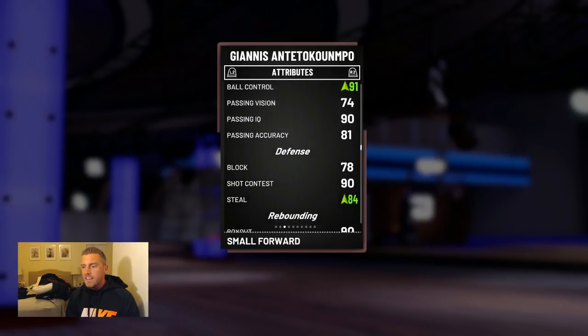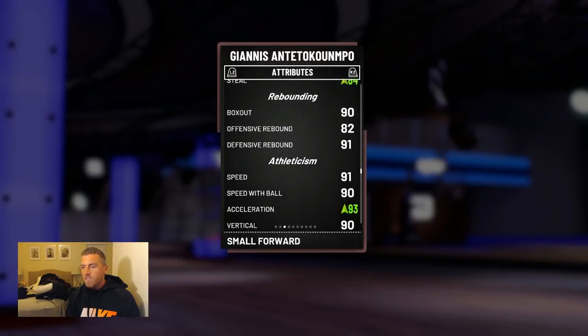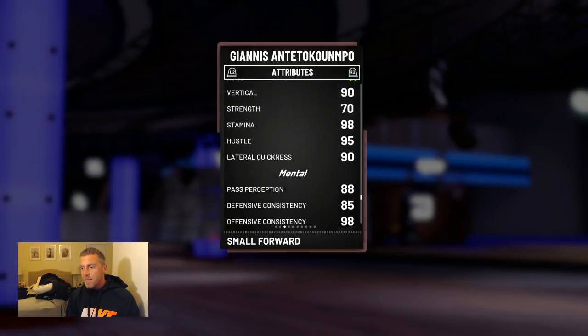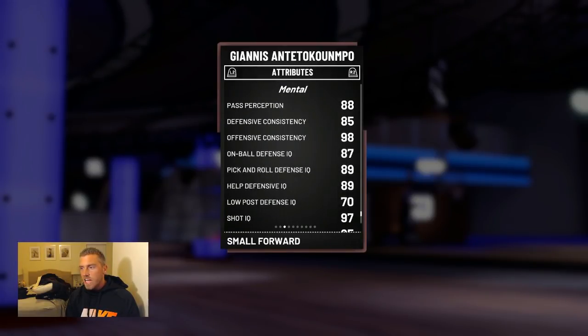This card did come with a shoe. If you are not planning on putting a three-point shoe on this card, I'm not going to suggest getting it — but I did. Here's the breakdown: post fade-away is normally a 78, now an 83 with the shoe. 95 overall shot close, 96 drop step, open mid-range of 84. Three-ball was a 74, now 79.